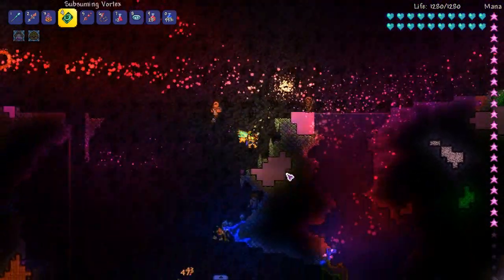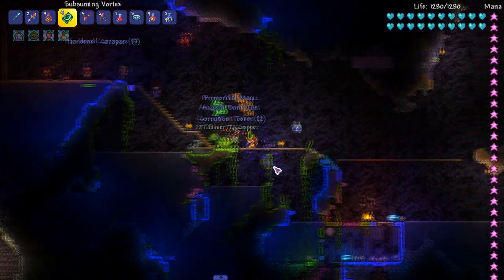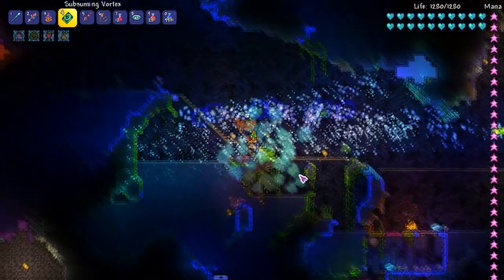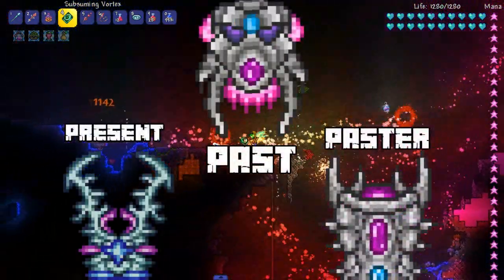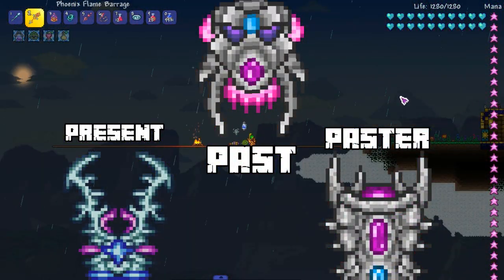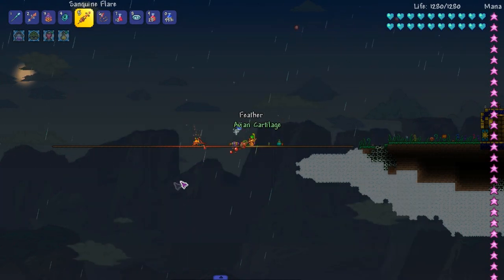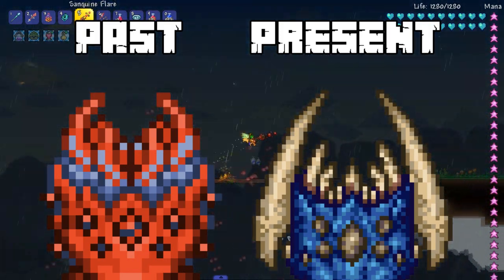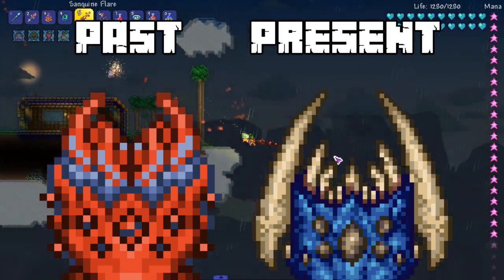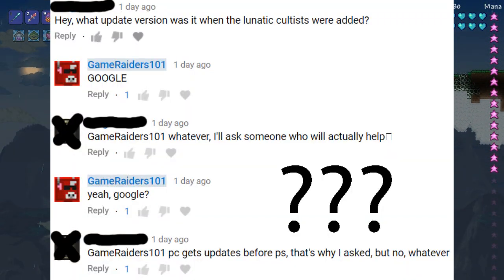Obviously changes are for the better most of the time, but there were a lot of times I had trouble identifying some items while playing because of sprite changes. For example, throughout my time playing this mod the Devourer of Gods — one of the post moon lord bosses — has had its sprite change three times. I'm not saying this is totally a bad thing because the sprites have definitely improved, but for some players I can see this being a problem.